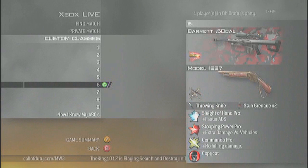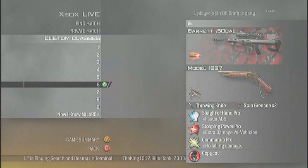Sixth class is Barrett, Urban, FMJ, Model 1887, Akimbo, Throwing Knife, Stun Grenade, Sleight of Hand Pro, 7 Power Pro, Commando Pro, and obviously Copycat.